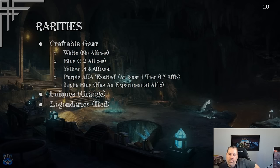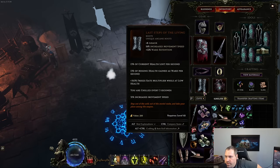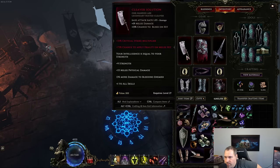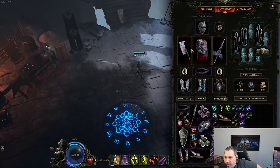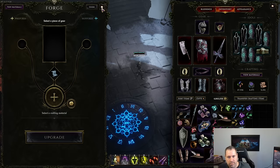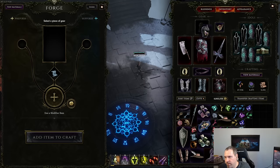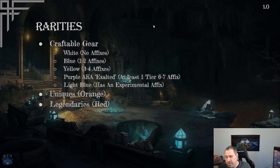Let's talk about rarities. Items can be different colors based on rarity: white has no affixes at all — just the base implicit; blue has one or two affixes; yellow has three or four affixes; purple (exalted) has at least one tier 6 or 7 effect. There's also a light blue rarity added last patch for experimental items.